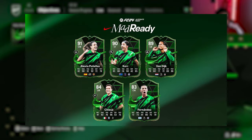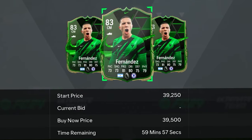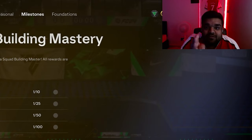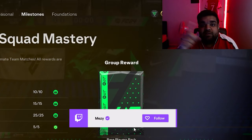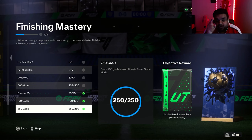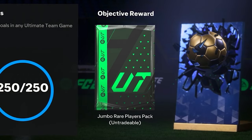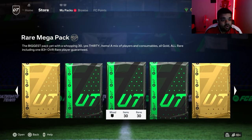The reason I've been doing that is to buy Xavi Simmons, but also because I need a Nike Mad Ready player to get this objective done. The cheapest one is Enzo Fernandez at about 40k, so we can buy him and get this done, which will give us a load of packs. I've fully completed Bronze Squad Mastery, I've got the 250 goals in squad battles - squad battles at 3am and 4am, it's been embarrassing - but a 100k pack is secured. I have 11 packs to open right now, including two rare megas and a 100k.